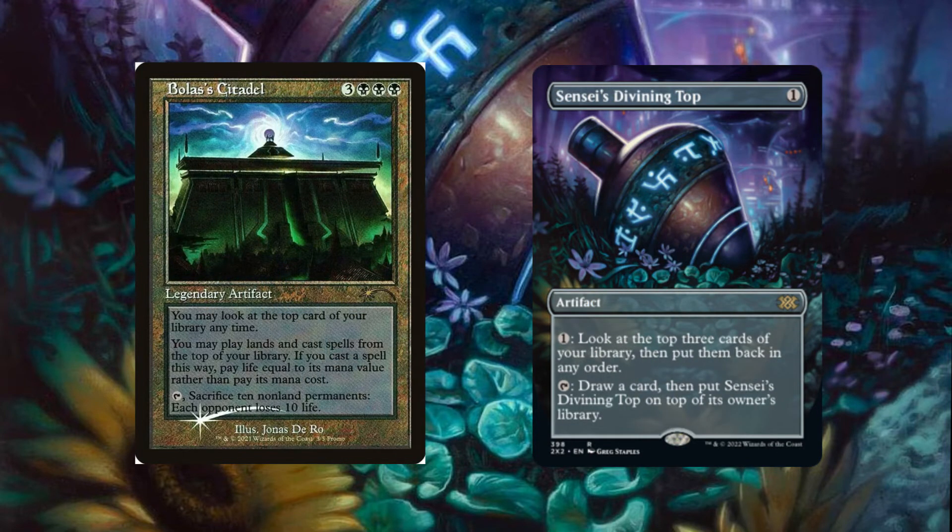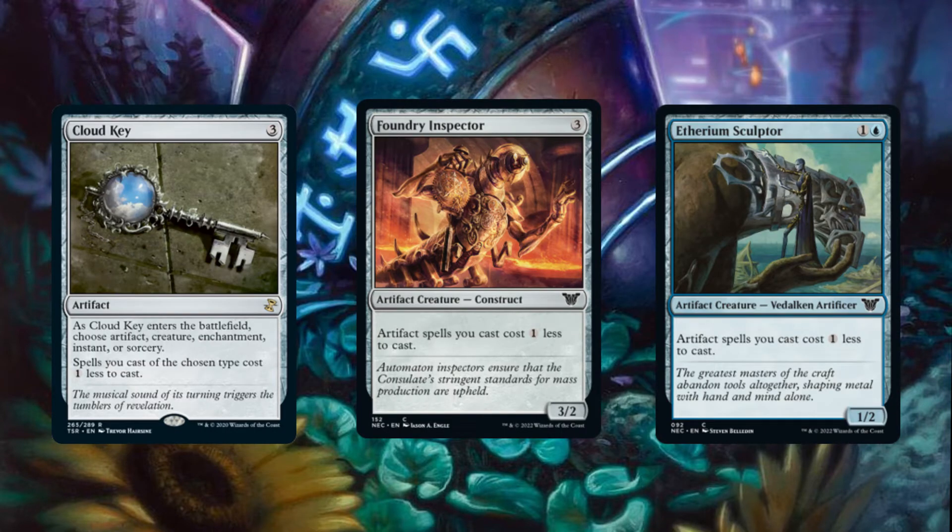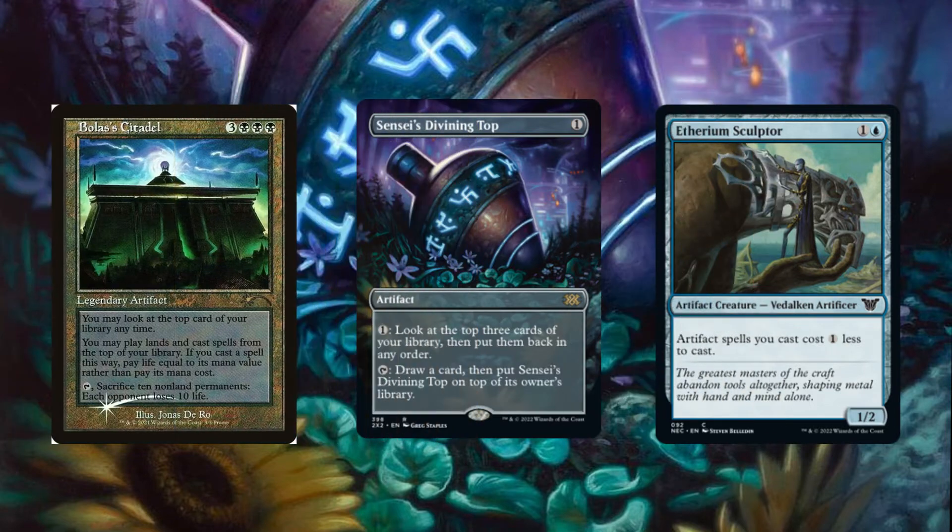Our most resilient combo revolves around Bolas' Citadel, Sensei's Divining Top, and one of our many artifact cost reducers. This combo is performed by having Bolas' Citadel, one of our artifact cost reducers, and Sensei's Divining Top on the battlefield.